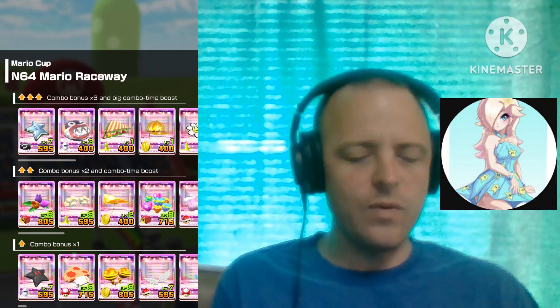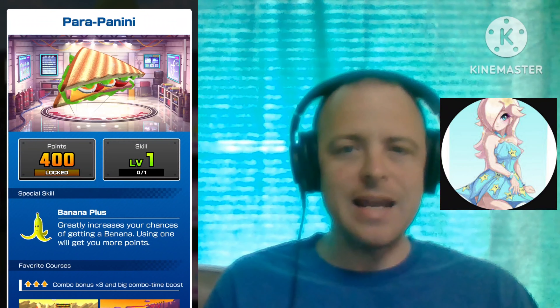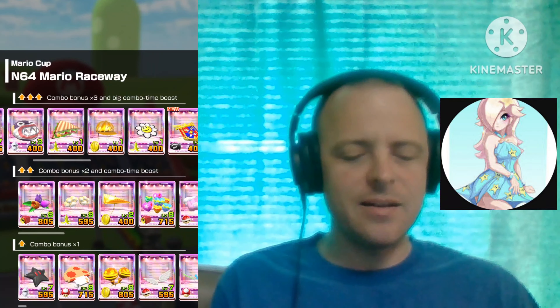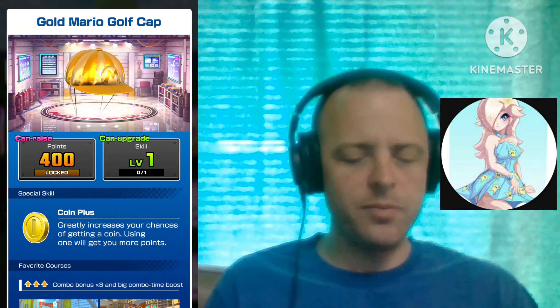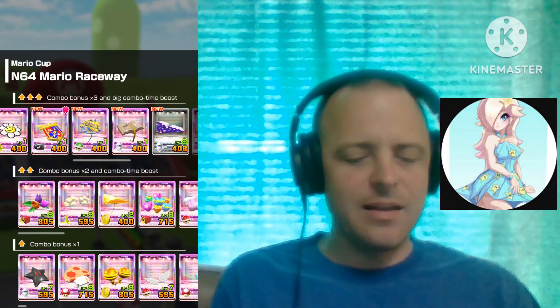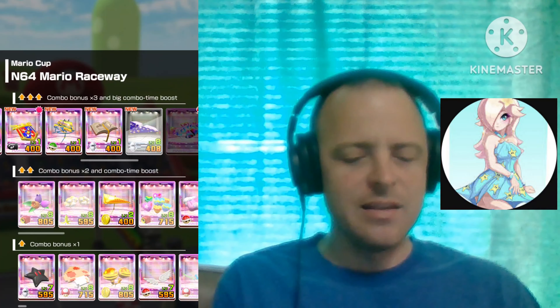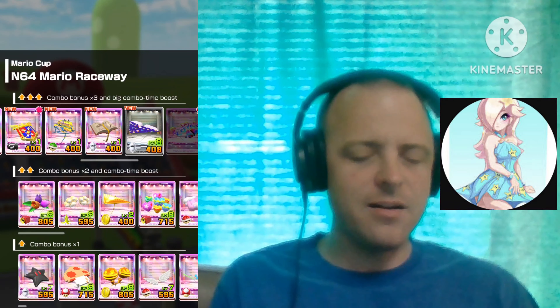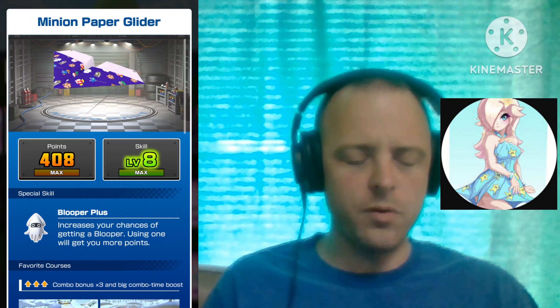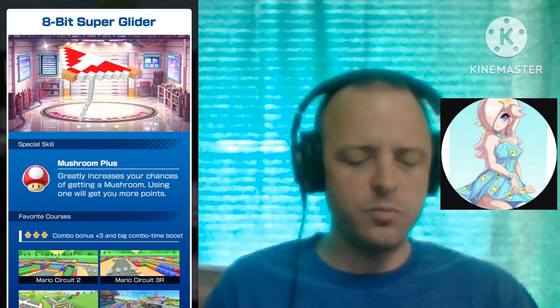For the gliders: we got the Nabbit Parachute with the Blooper Plus, the Parapanini with the Banana Plus, the Gold Mario Golf Cab with the Coin Plus, the Smiley Flower Glider with the Banana Plus, the Flybrary Book with the Blooper Plus, the Mini and Paper Glider with the Blooper Plus, the Vanilla and Chocolate Balloons with the Mushroom Plus, and the 8-Bit Super Glider with the Mushroom Plus.